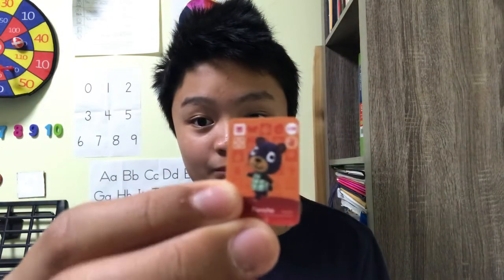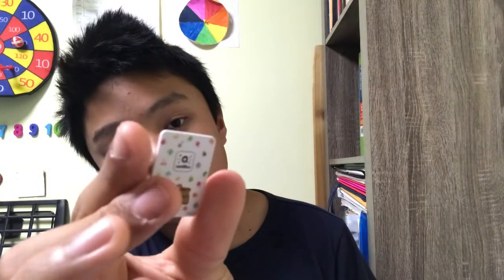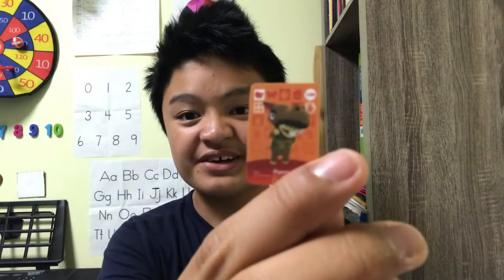He looks like a Halloween character — I do love Halloween. Now we have normal villagers: Poncho, Filly. We have Rosie, this is Tia the elegant white elephant, Lucha, and this is Fuchsia — her favorite color is fuchsia, and she is a fuchsia deer. The color fuchsia is also known as violet. And Harry the hippo.